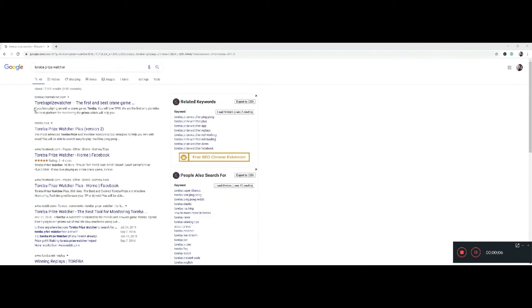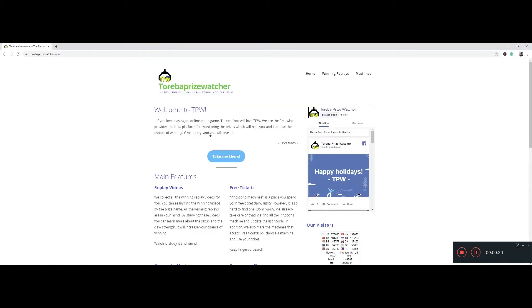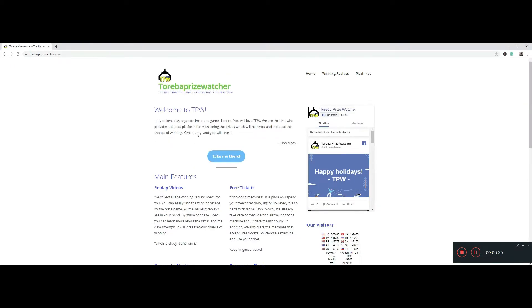You need practice, you need research and replays — that is absolutely it. So what you need to do is go to Torba Prize Watcher. I went to Google, typed in Torba Prize Watcher, and bam, here it is. You don't need anything special to join — you just click Take Me There.